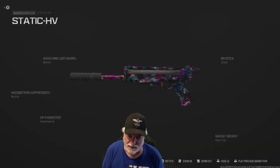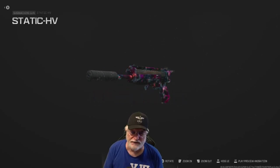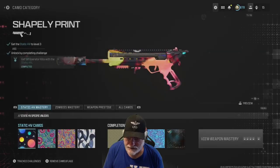Grandpa Newby reporting for duty. Season 5 has dropped and with it two new weapons: the Static HV and the Stig 44. One's an SMG, one is an assault rifle that we're all familiar with. So let's take a look at it and see what it takes to rank this thing up.